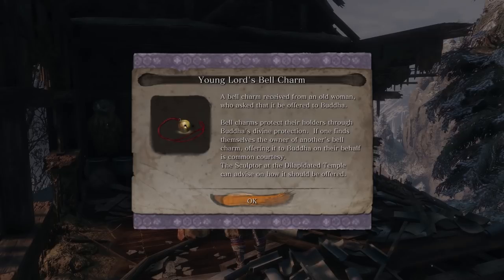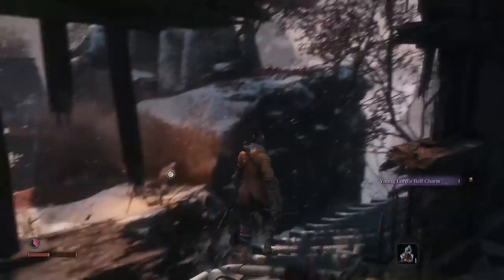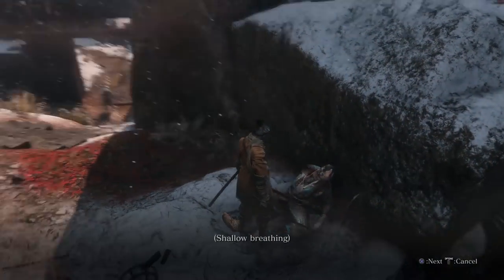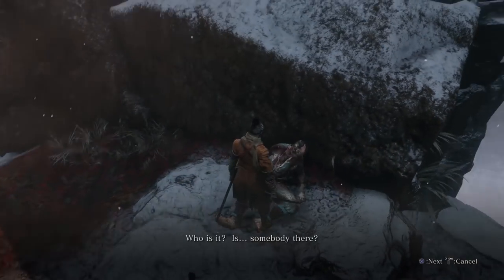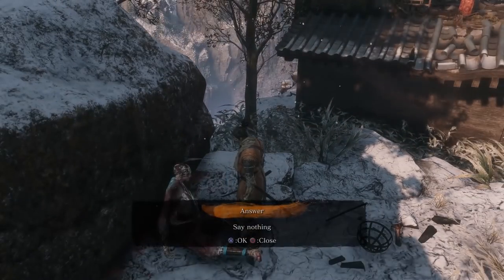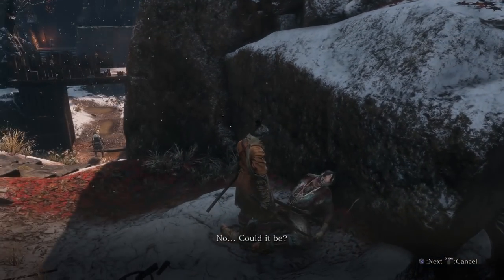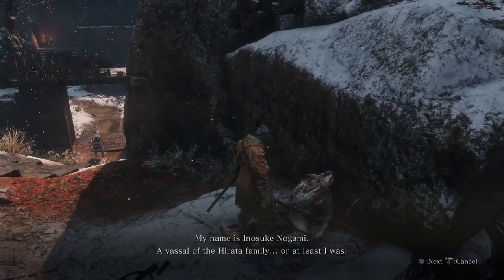Young lord's bell charm - protects their holders through Buddha's divine protection. If one finds themselves the owner of another's bell charm, offering it to Buddha on their behalf is common courtesy. Sounds like a plan. Alright mother, don't worry, I'm just gonna parkour out of here. He's still alive - I was like, we're gonna talk to the corpse. Classic souls - prepare to cry coming in about a week. Can't believe we've seen a prepare to cry material character in the first hour of the game.